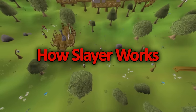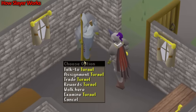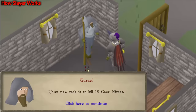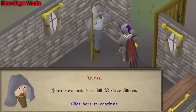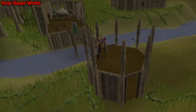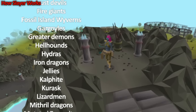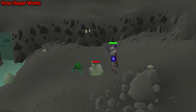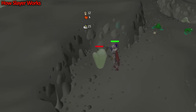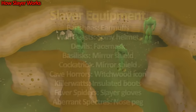Now let's get into the basics of the Slayer skill. By speaking to one of the 9 Slayer Masters in Old School, you're assigned a Slayer Task. The task consists of a specific monster and the quantity of that monster you need to kill. Each Slayer Master assigns monsters from their own task list, and higher level Slayer Masters give harder and longer tasks. For every monster you kill on your Slayer Task, you're rewarded with Slayer Experience equal to the total hit points of the monster.